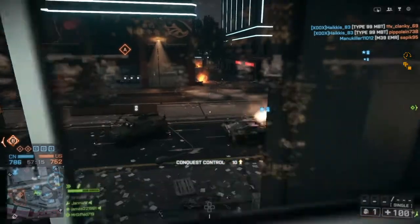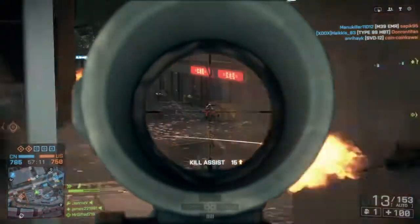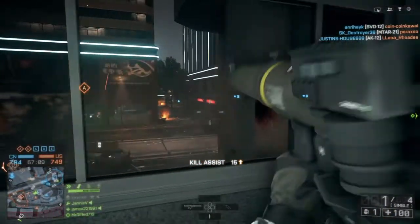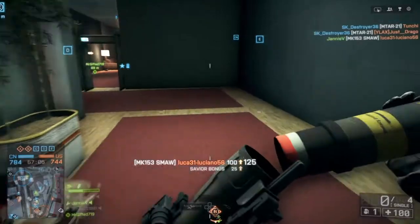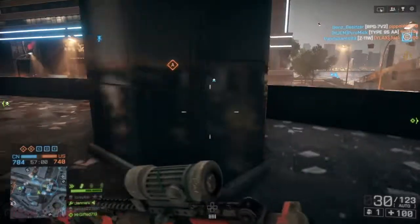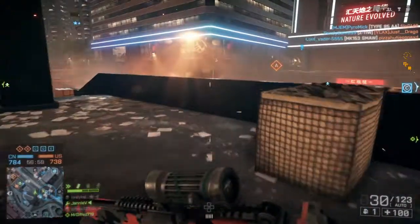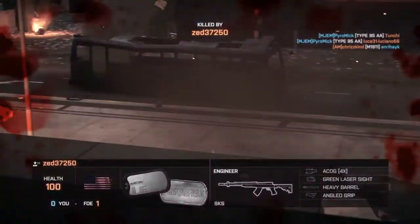The first thing you'll notice is the scope on the gun — I never use a scope like this, I normally use coyote sights or a reflex sight, but I thought I'd give it a shot. I'm not supposed to snipe, but there were so many guys right there I thought hey, let's take a shot. I need any way possible to get kills on PlayStation 4.